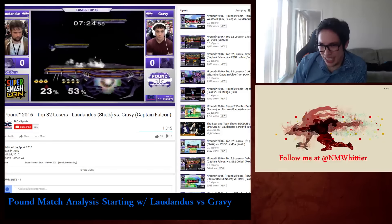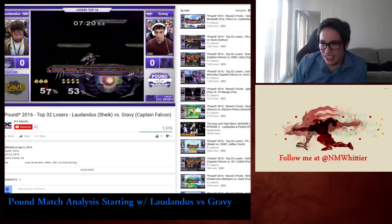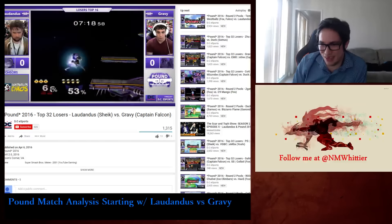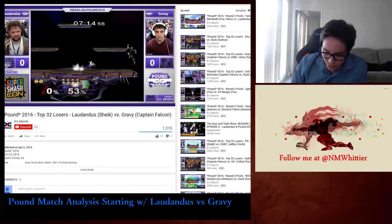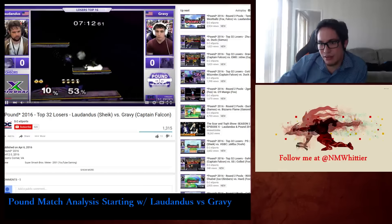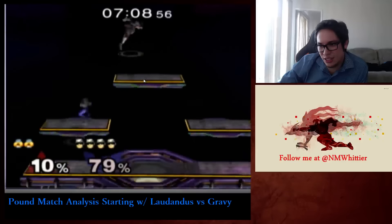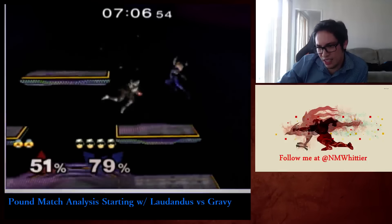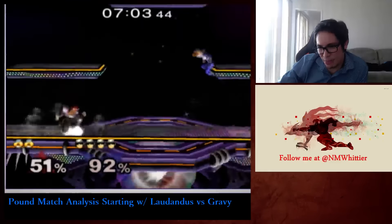Even if it's spaced, you can usually dash grab her forward tilt. Sometimes you can even forward smash them, which is pretty funny. A really good option for Falcon players would be to move more and then try to bait things, not just with dash dance grab, but also with crouch cancel.